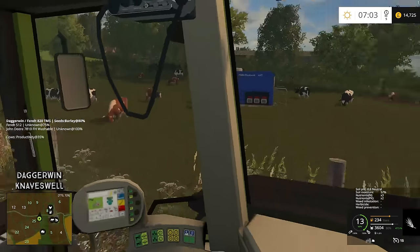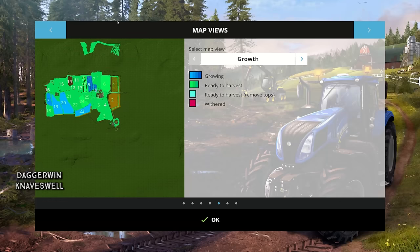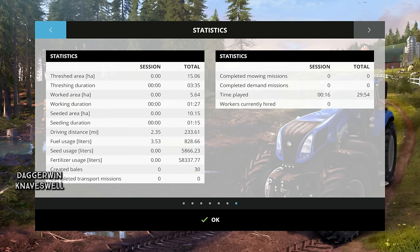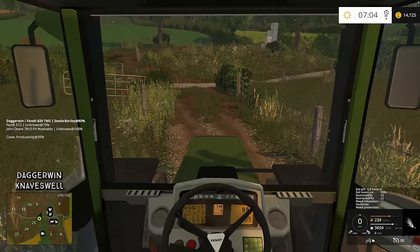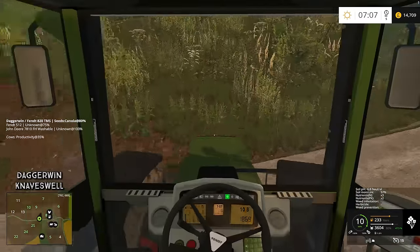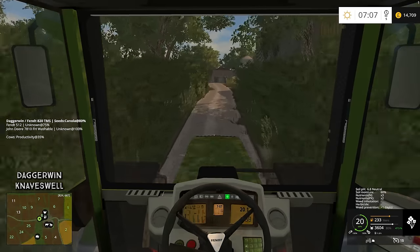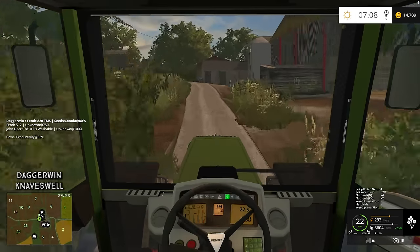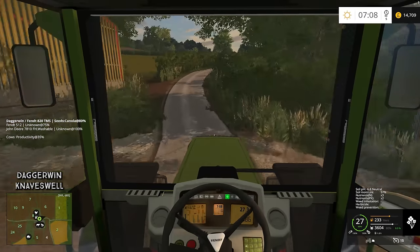Hello cows. They seem quite crammed in - they're probably short of food actually. They've run out of mixed ration so we'll have to do that in the next day or two. They do have silage, which is the whole reason I gave them the silage - because if I forgot, which I have done, then they'd be okay. They could also do with some straw. The productivity is only 35%, so yes, as usual, I have neglected them.